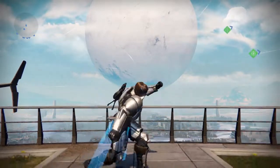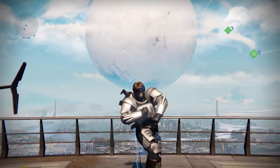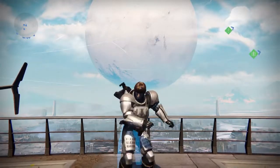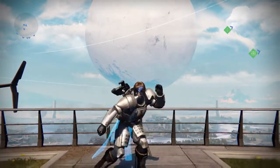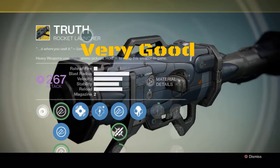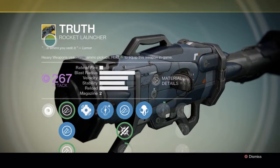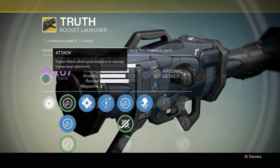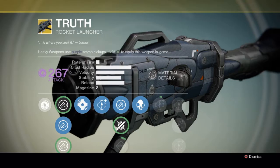Hey guys, it's jmpdx here and today we're reviewing The Truth, an exotic rocket launcher. This rocket launcher is really damn good — it's a sniper rocket launcher. Here is The Truth, an exotic rocket launcher you can only get from Xur and from drops in the game. Xur is up right now so you gotta get this rocket right now. It does void damage.